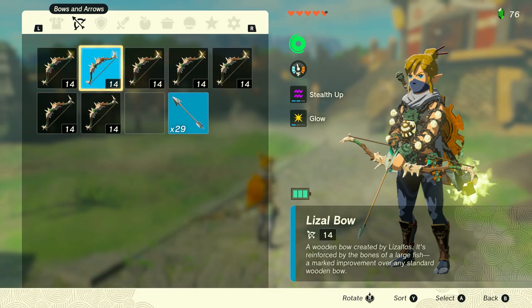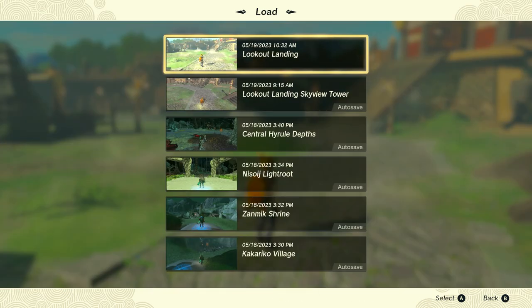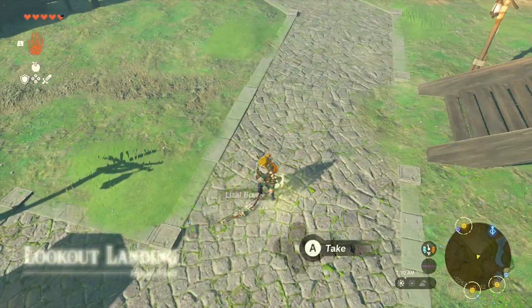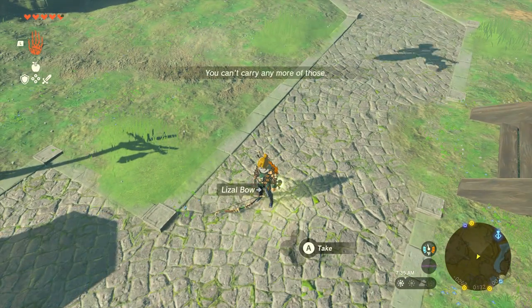Now let's drop the bow that we're holding, and let's go load the game that we just saved. I am going to cut the load screen for you just because it takes forever, but as you will see, there's going to be a bow laying at my feet, and I can't pick it up because my inventory is full, so it duplicated the bow. So let's do it again, but this time let's do a shield.